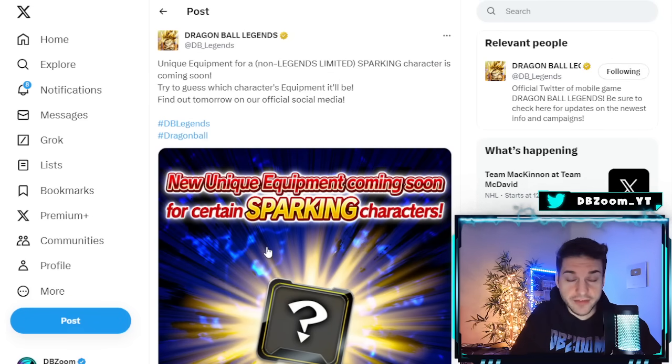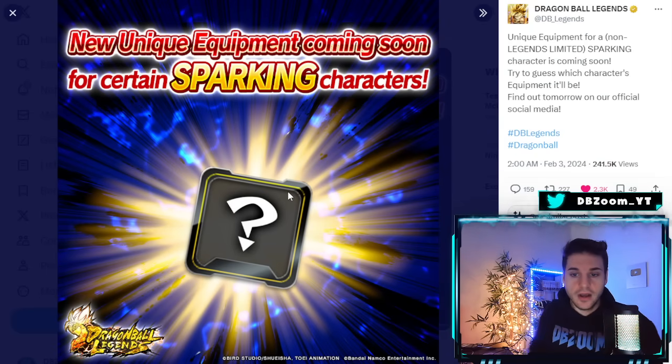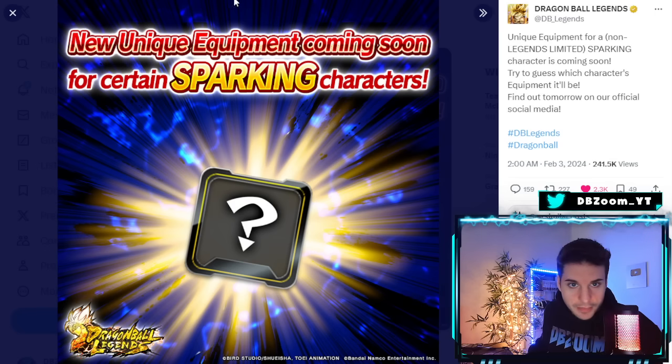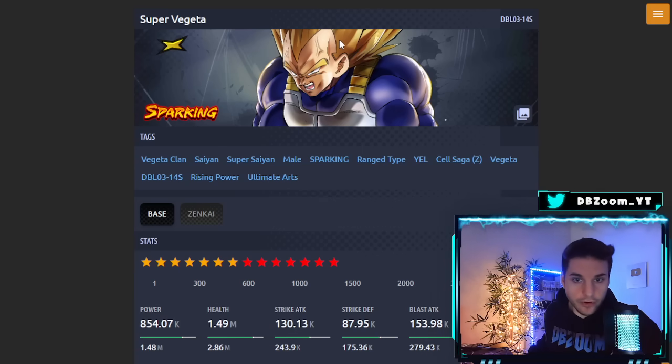Dragon Ball Legends is notorious for leaving cryptic messages behind. They pretty much just announced a new unique equipment coming for a non-Legends Limited character sparking, which is something they typically do. These are always cryptic messages — not because of the colored background, but because of the effect assets of characters. You guys can see these black suede ink brushes, kind of like spikes. People in the community figured out these are coming from Final Flash Vegeta — his background asset effects for the ink brush. And that Final Flash Vegeta is the very old Zenkai one from the Cell Saga.